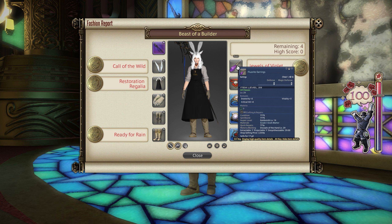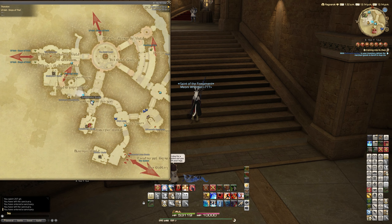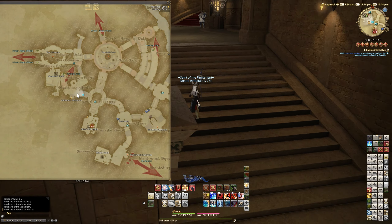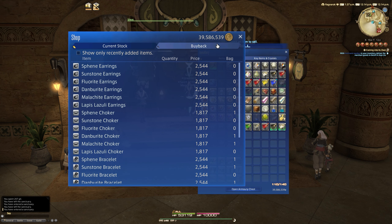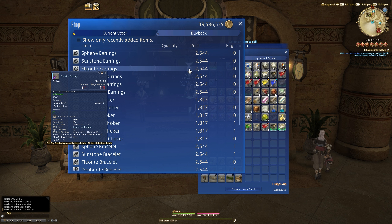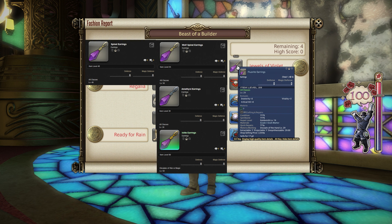For the Jewels of Violet slot, we can get earrings from vendors. Come over to Uldar — one of the best places. Go to the Goldsmiths Guild Teleport, then slightly west to Esteem's Aesthetics to find Sileus the Jeweler. On the Battle Accessories tab, get the Fluorite Earrings for 2,544 gil. They're equippable by everybody level 29 and above. Alternatives include any purple or violet gemmed earrings, such as the Amethyst Earrings, Iolite Earrings, and Spinal or Wolf Spinal Earrings, as well as many other purple-appearance earrings.